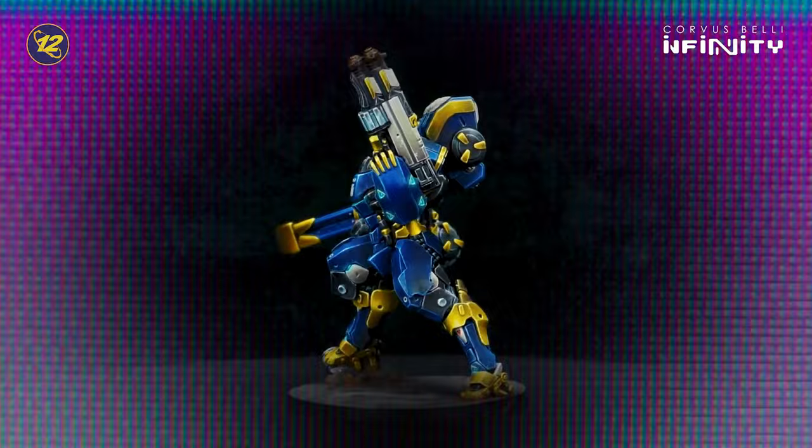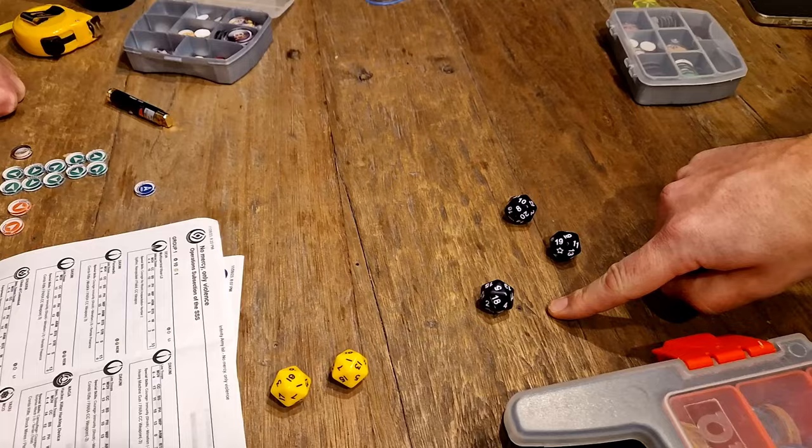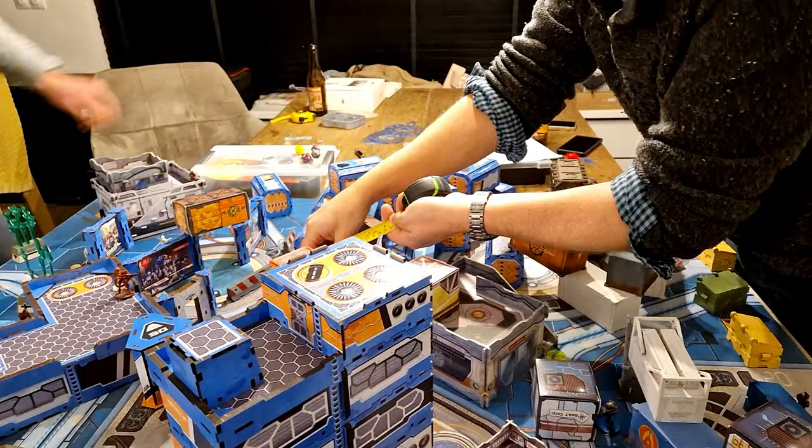The main Academy videos will always be right here on the channel and free. With that said, let's get into the three types of dice rolls in Infinity: normal, face-to-face, and saving rolls. As we discussed in previous videos, these only take place in the resolution step of an order. This means that as soon as you roll your dice, you're not able to declare any further skills or AROs — so make sure they're all called before you pick up your dice.